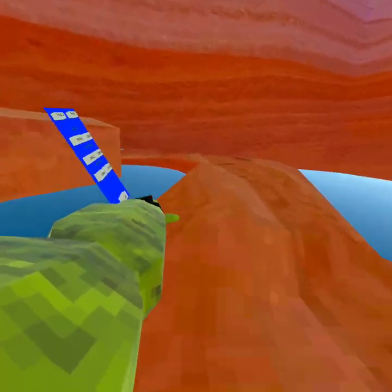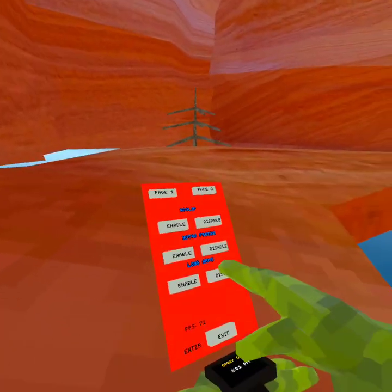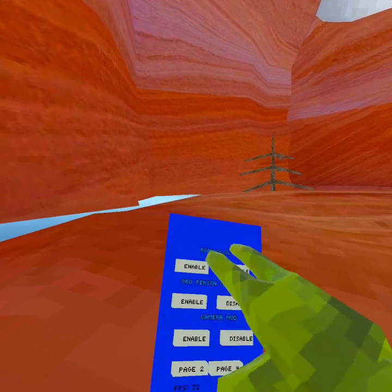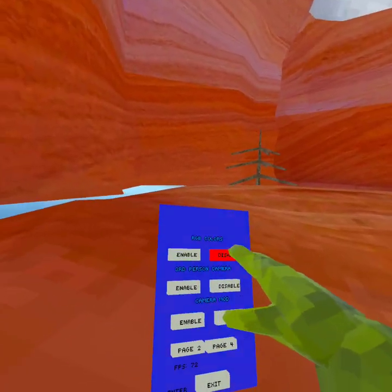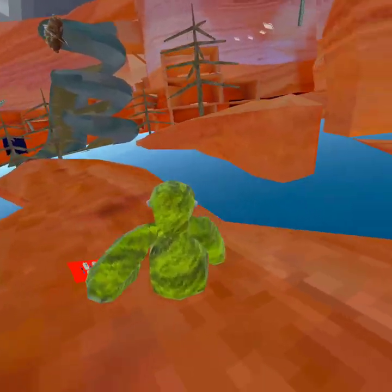We also have Monkey Long Arms, which gives you super long arms and you can move them around big time. Okay, page three — we have R&B Colors, though I haven't figured that one out yet.